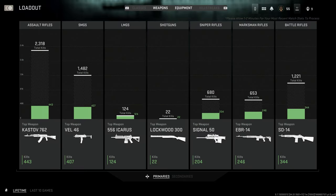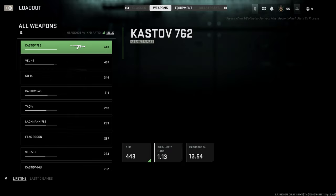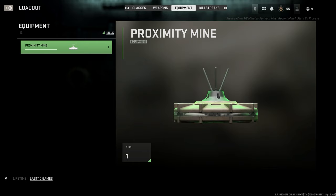If you back out and go back in it shows you a per-category screen as well — assault rifles, SMGs — showing how many kills you have for each category with in-depth stats. That is super cool. And if you push right on the D-pad you can check your secondary weapons — handguns, riot shield, knife, different things like that.